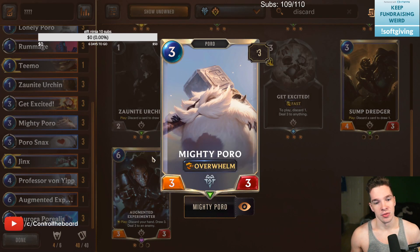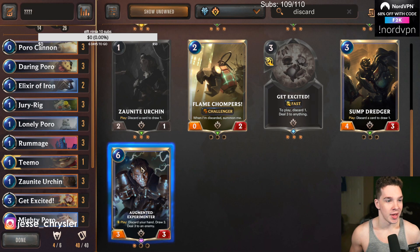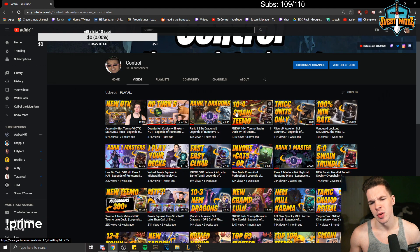I did lose a game with the interaction of Hush into an Overwhelm unit, which is really unfortunate — but that'll be something you guys see in a couple days. Anyway, that's about it for this deck — it's a pretty sweet one. I recommend playing it if you're looking to play Poros. I like the archetype a lot. Give it a couple spins if you want. Again, it's not going to be a meta breaker. If you want to climb, you want to be playing stuff like Rank 1 Dragons, or probably Lisa and Tariq. TK is pretty good as well, or Ledrus TK.